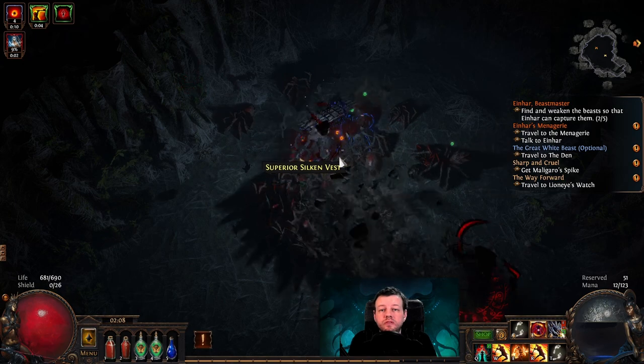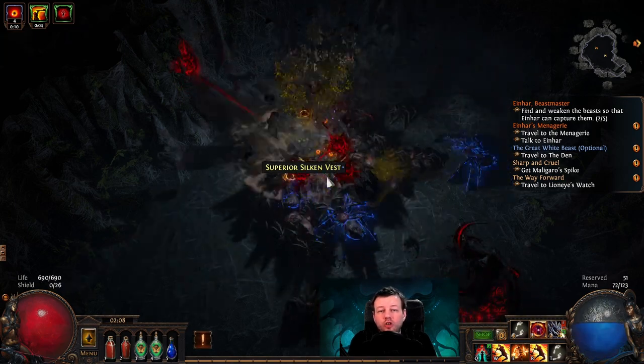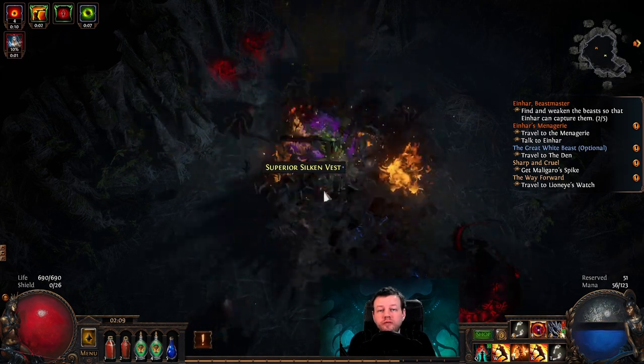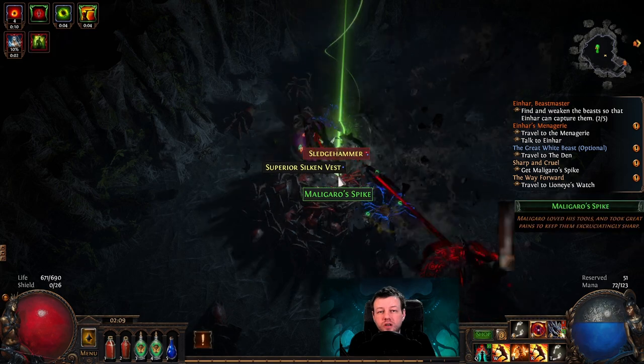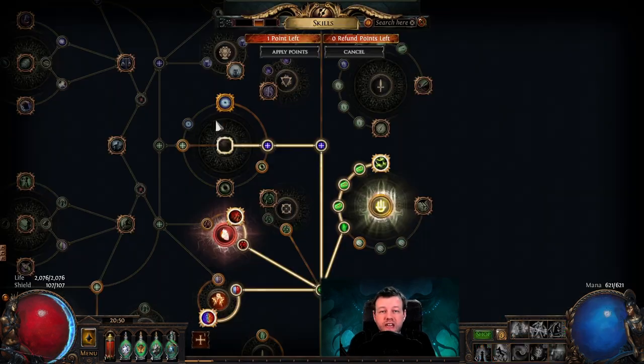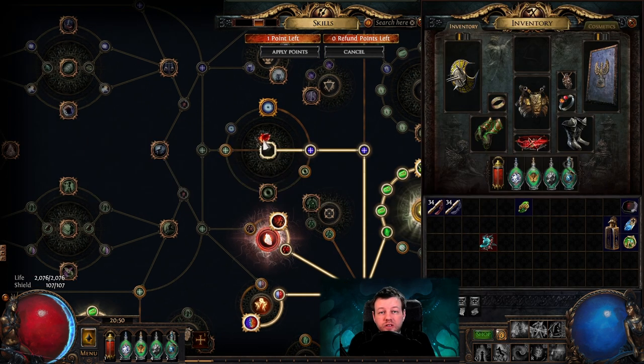Now this is extremely strong, but there are some limitations to it. The first limitation is it can only be placed on your base character. That means if your base character is a Marauder, it will work for any Ascendancy that is either Berserker, Chieftain, or Juggernaut. It will not work with something from Slayer. And you'll see that here — I'm trying to put a Marauder one on a Pathfinder, and it's redded out.